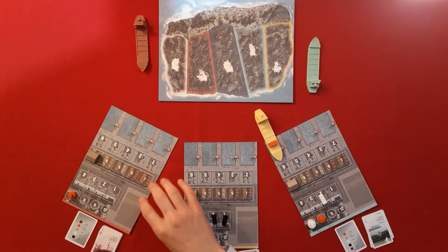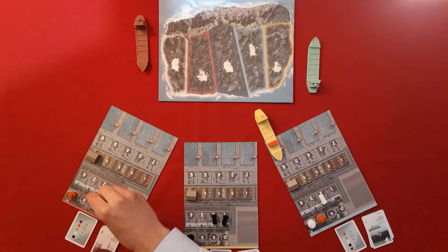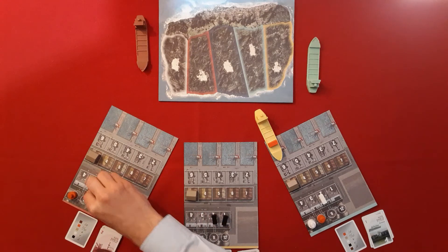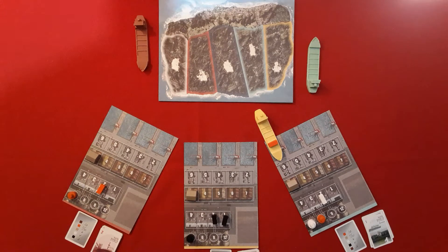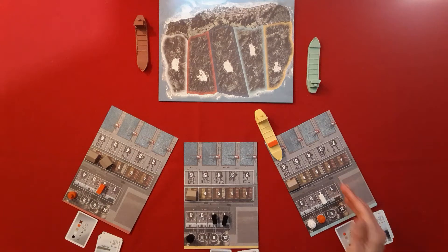Over to the red player — they're going to produce as well. We produce one orange container and looking at competition, we'll price it at two again since someone bought it previously at two. You can only produce once. For the second action we are going to invest in a warehouse costing four dollars, paid to the supply. Now we have the capacity to store two containers in our harbor.